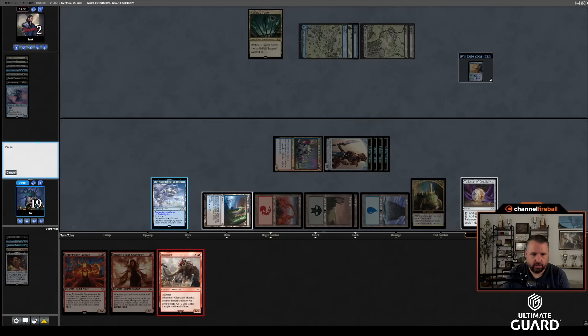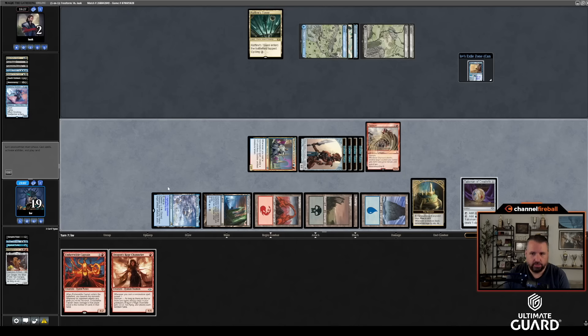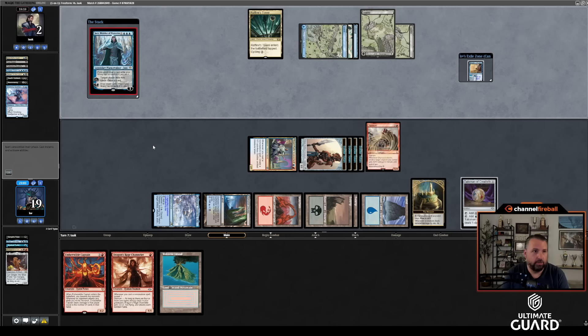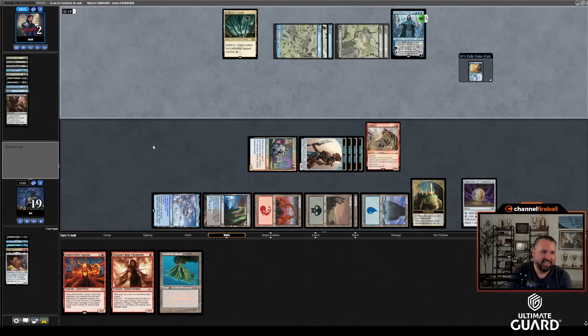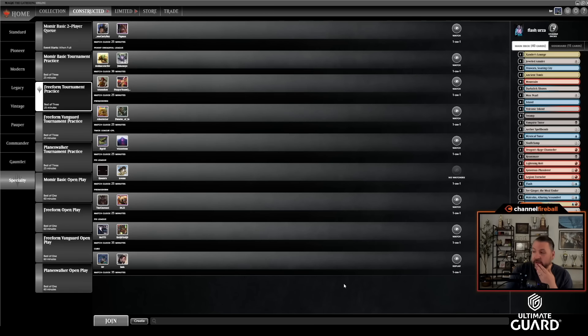Let's cast Oliphant and — I think Dragon's Rage, or maybe I just play Oliphant and pass. This doesn't leave up Brazen Borrower. I wanted something that could win through even a big play. Oh no — wait — he doesn't have it. I thought he had Demonic Consultation there. Good pump-fake by Isaac. We got it though! Nicely done — a 1-0 start.